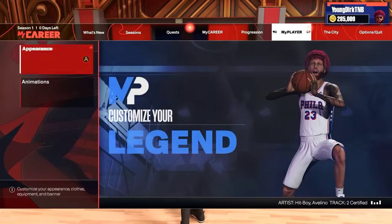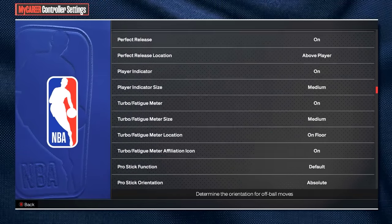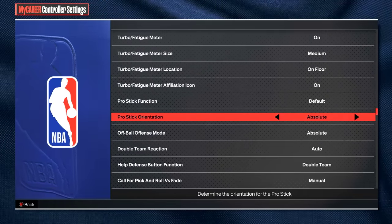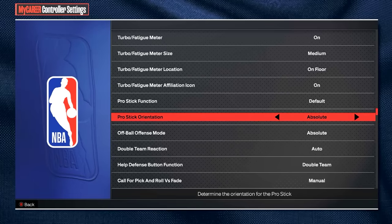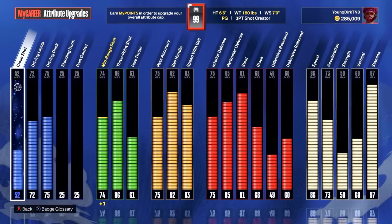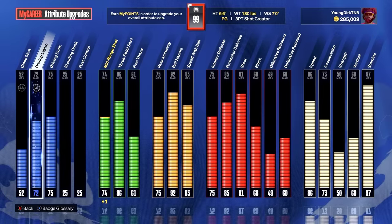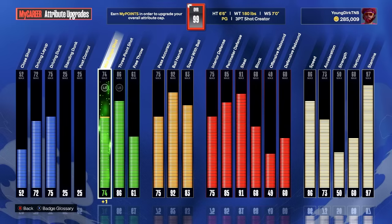First things first, I'm always asked my controller settings — please drop a like on this video if you haven't already, it'll help me out a lot. You're going to want to put your ProStick orientation on Absolute. Please do this, it'll make the game a lot easier for you. Here is my build — I am now a 99 overall. I'll leave the full build video in the description if you want to check it out.